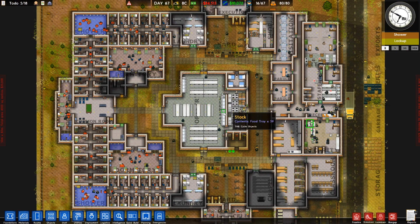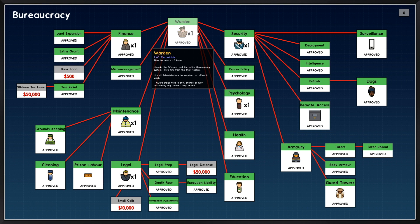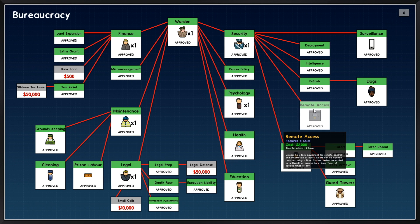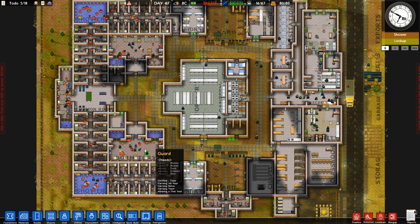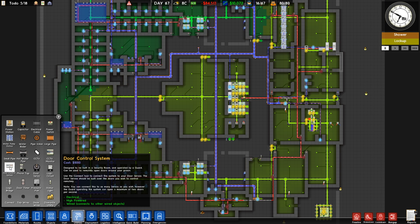Let's get down to the nitty gritty. The first thing you need to do before anything is unlock remote access: get your warden, then security, then remote access. Once you've got that part of the tech tree, you'll have everything unlocked in the utilities tab in order to start automating your prison.